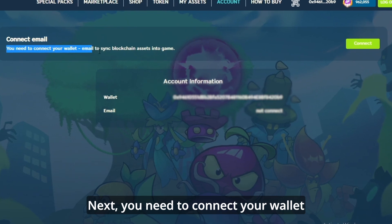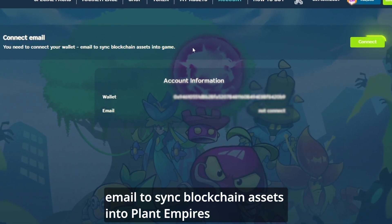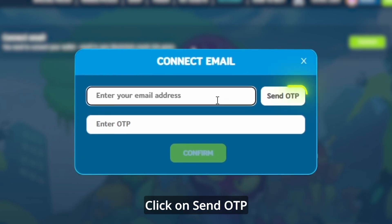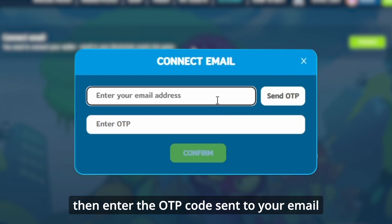Next, you need to connect your wallet and email to sync blockchain assets into PlantEmpires. Choose Connect, then enter your email address. Click on Send OTP, then enter the OTP code sent to your email.